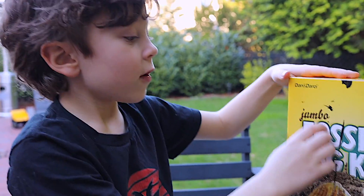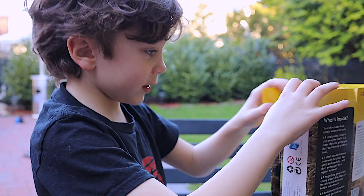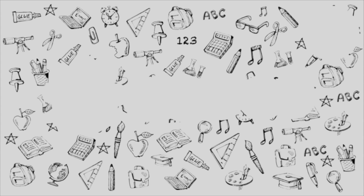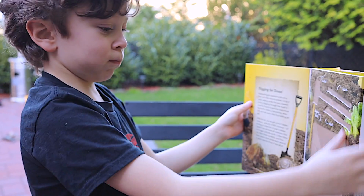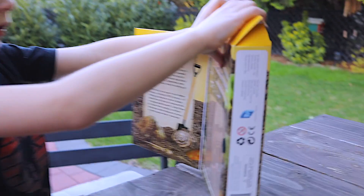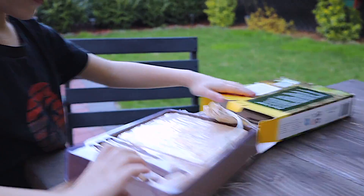Today on Tiago's Tip Store, we're checking out this Jumbo Fossil Dig Kit. Let's see what's inside. I could just bust that open — I could just automatically bust that open. I think there's some stuff inside. I can see some stuff. Let's get started.